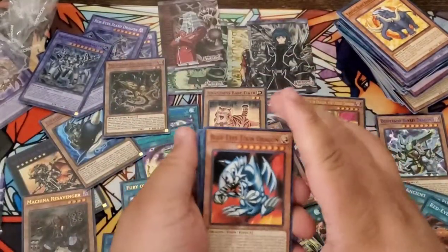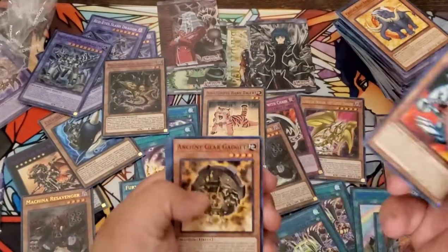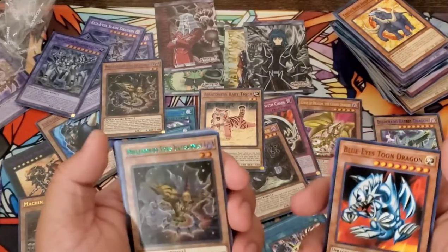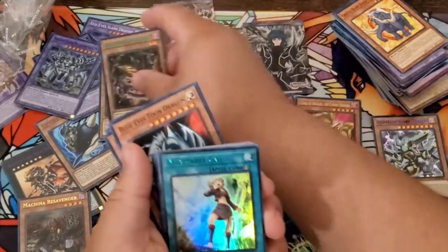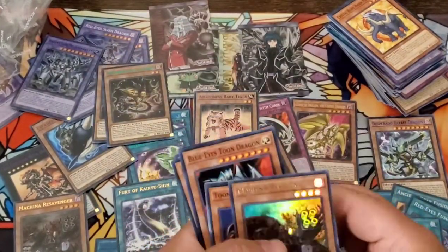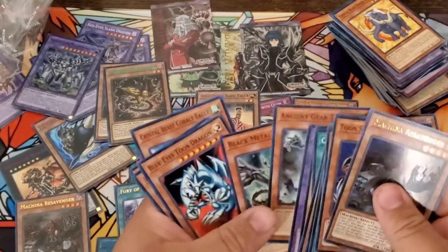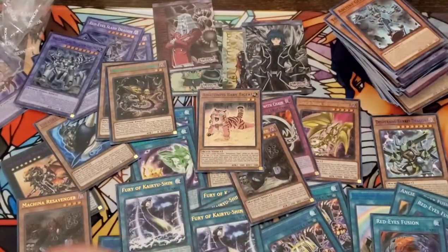Blue Eyes. Another Red Eyes Fusion — let's go. Gear Gadget Golem Ultimate. Green Millennium Eyes Illusionist — let's put them over here. Another Amazonas Call. Machina Re-Savenger. And that's the rest.